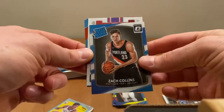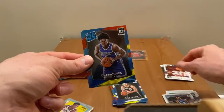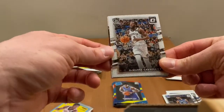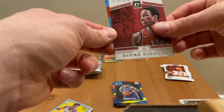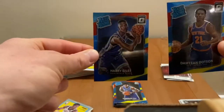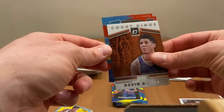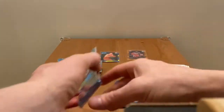Next pack - it's a rookie pack, no. Zach Collins, Court Kings T-Mac insert, De'Aaron Fox and Skal Labissiere - these two usually come together, probably because of the haircuts. DeMarre Carroll, Court Kings DeMar DeRozan, first rookie Damian, and Harry Giles. Two more packs: Willie Cauley-Stein Court Kings, Devin Booker, and first rookie Andy Zizic.